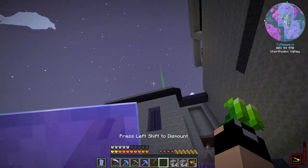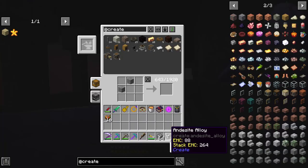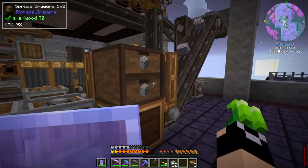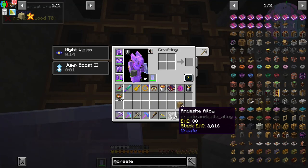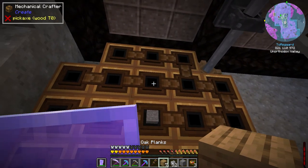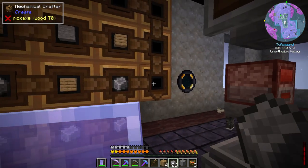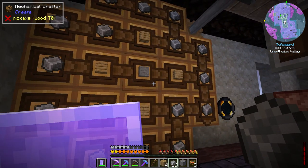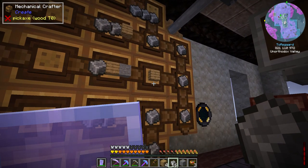Let's get ourselves some andesite — this is going to come in handy. We actually only need about 32 for this. I'm also going to need just a couple pieces of stone and a few planks, then we'll go ahead and get two crafts of crushing wheels. We could get by with three, but we're going with four.